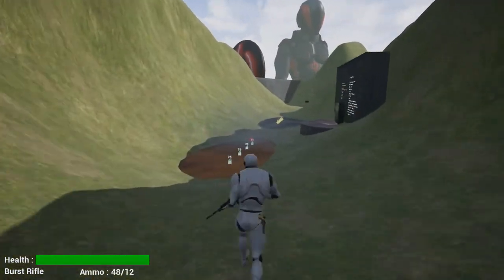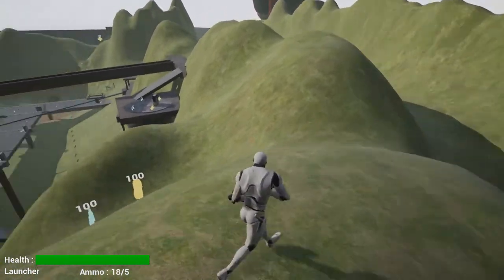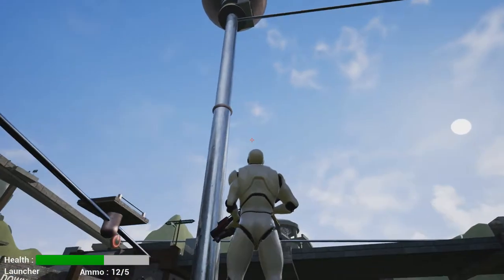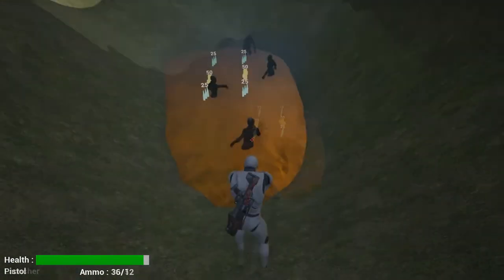There are some acid pools that will hurt you. We've got acid pools that cause progressive damage — it makes your heart beat when you go through them.